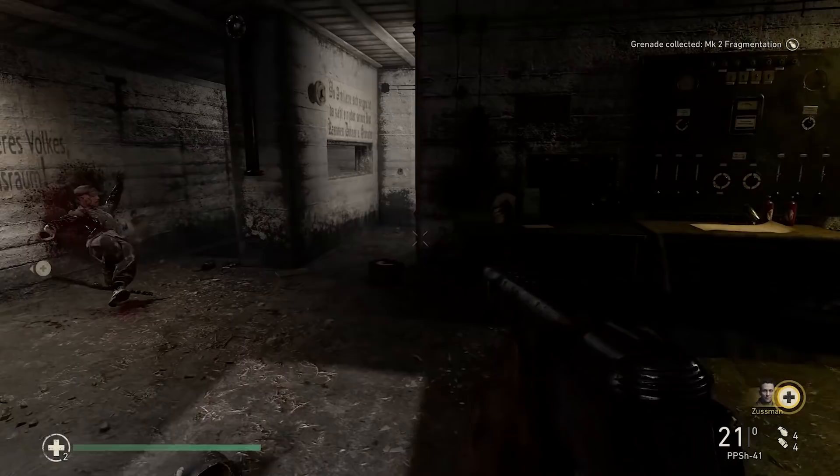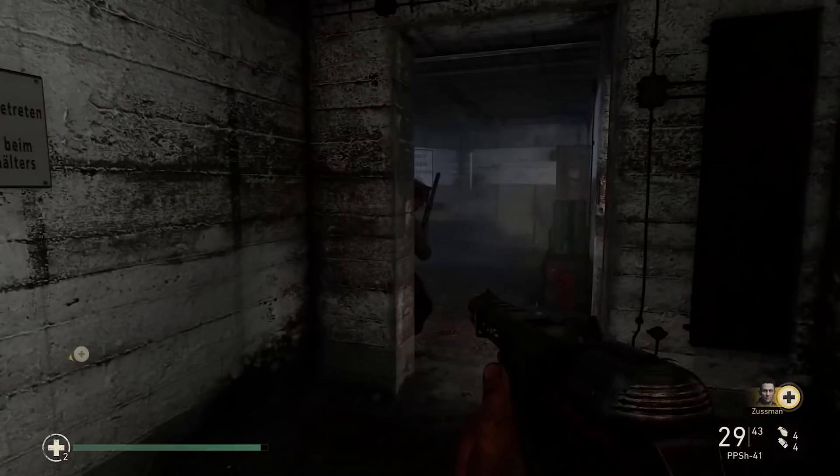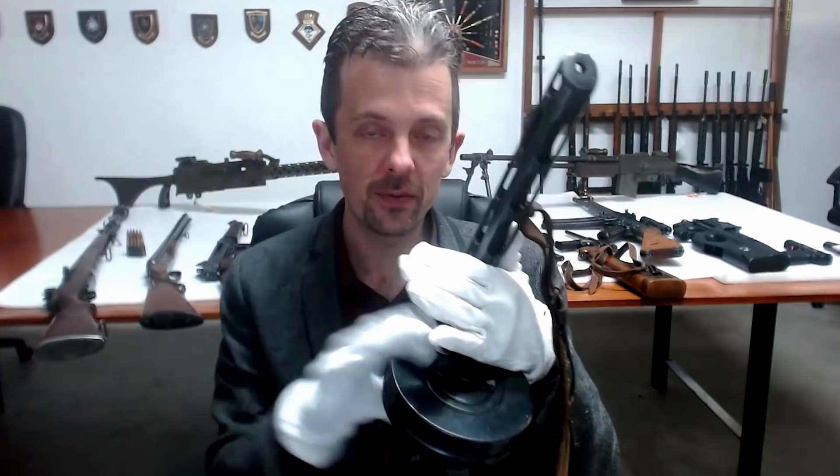The next weapon I'm seeing is what people tend to call the PPSH-41, but I'm trying to get into the habit of calling it the Papasha, because that's how it should really be said. It's another iconic submachine gun of the period — it's the heyday really of the submachine gun. It has a very high rate of fire; from memory, higher than what we're seeing in this footage. It's a good 900-plus rounds per minute, combined with a 71-round drum magazine. So it's a lot of firepower in a small package.